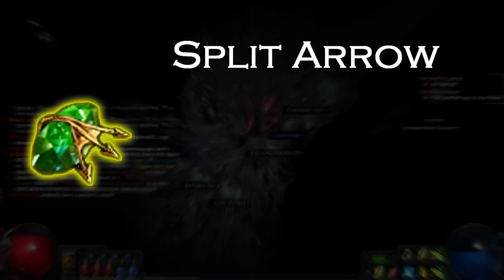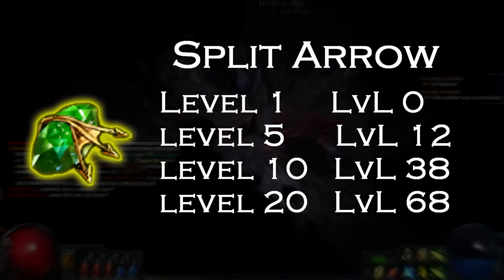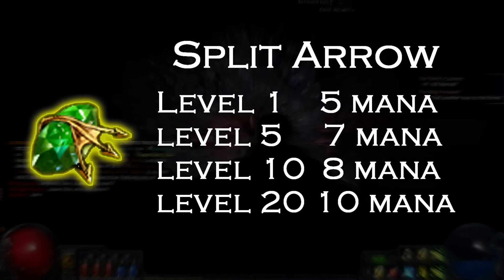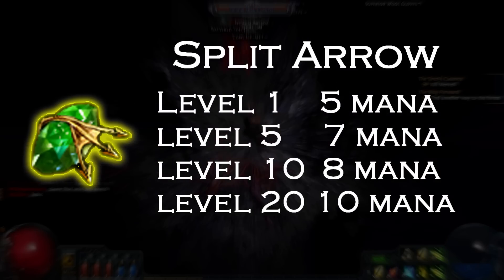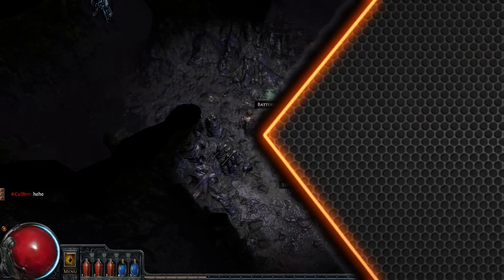As they level up, their requirements will also increase. This means that if your Exile is not a high enough level or does not have high enough attributes to meet the gem's requirements, you will not be able to level it up again. Higher level skills will also cost larger amounts of mana to cast, which means that in some circumstances it might be wise not to level a gem up to keep its cost low.